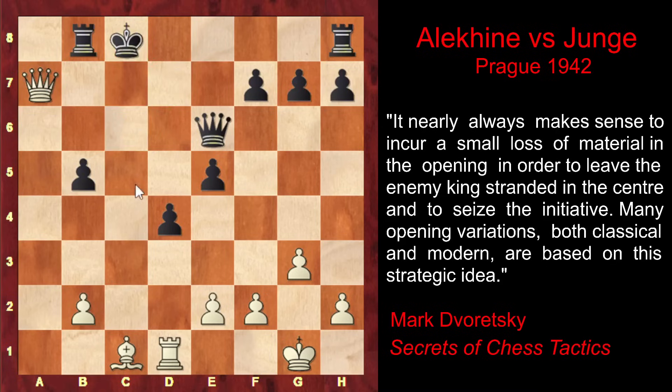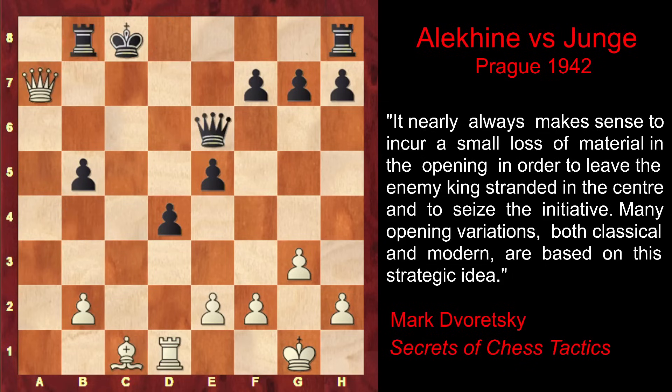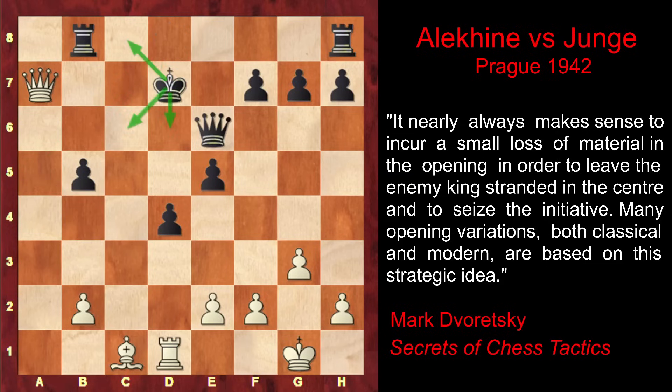King c8 loses on the spot because of simple Bd2, vacating the c1 square for the rook, and Rc1 check — after the king moves to d8, White simply captures the rook. And Qd6, which would have defended the rook, doesn't help because of still Rc1 check, and after Kd8, White has the strong move Bb4, attacking the queen, deflecting her, and after that the rook falls — White is winning. Neither can Black play Qb6 defending the rook and hoping to exchange queens, because again Rc1 check would follow, and after Kd8, Ba4 pins and wins the queen. So King c8 doesn't work.